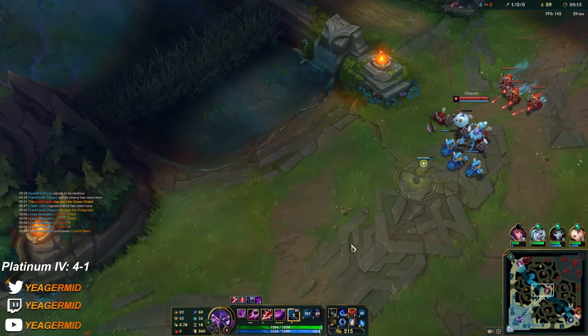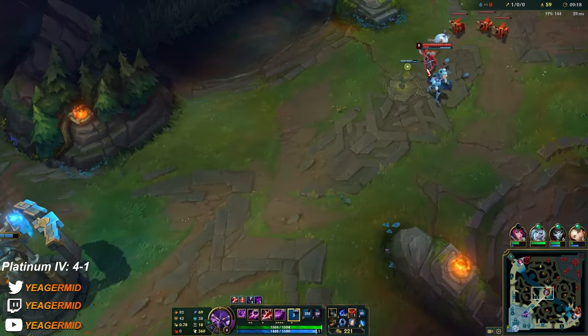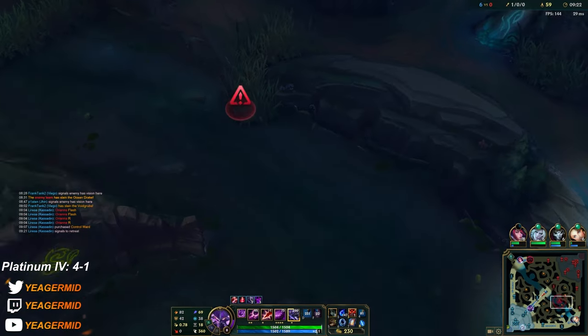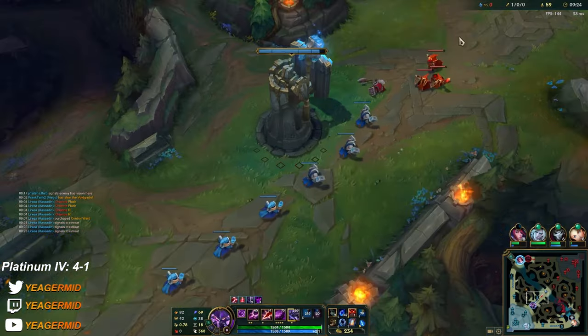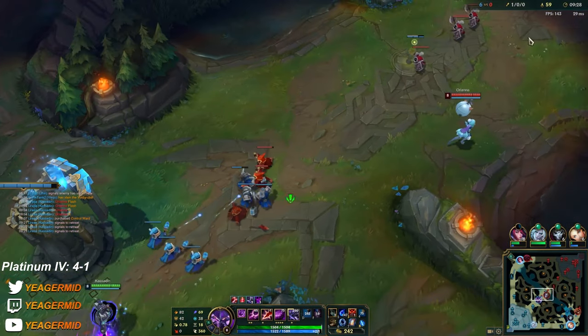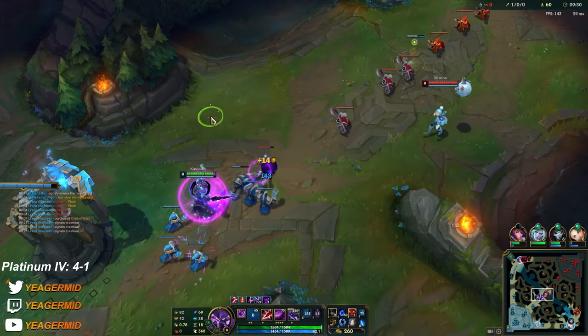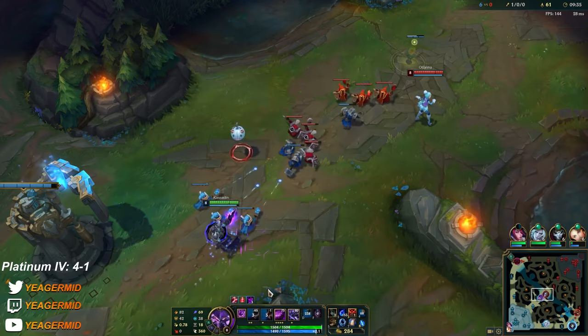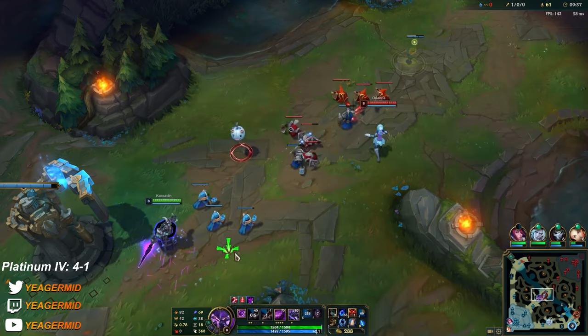When your minions are at low HP — because she wants to last-hit — that's when you Q and ult forward. She can call the ball back with E but it's only going to give her a shield and a little bit of damage. She does it again — we're going to do the same thing but wait for your abilities to come up first.